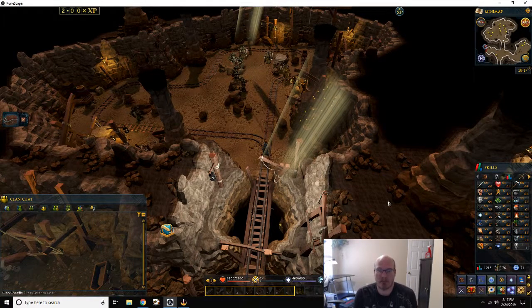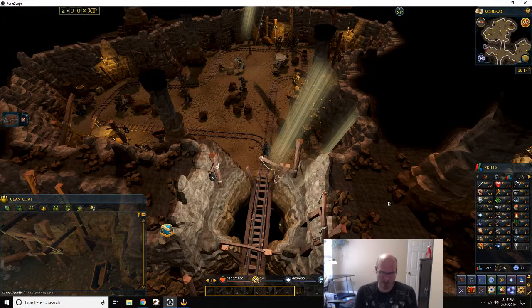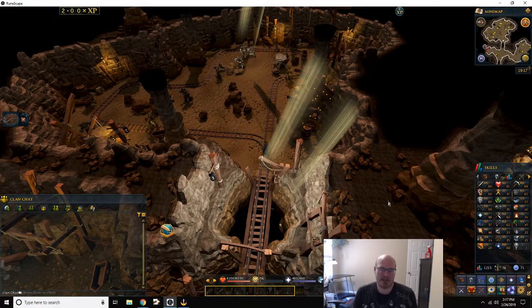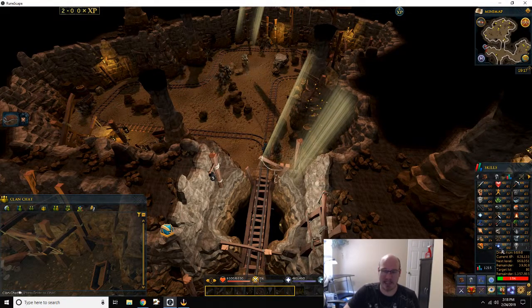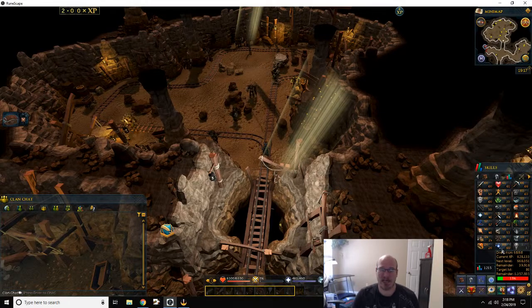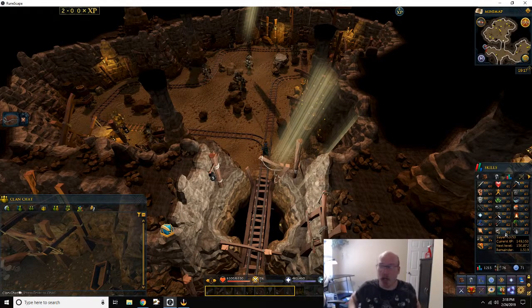From level 30 forward, go slaughter anything you want. If you see something that drops stuff that sells for a lot in the Grand Exchange, do that. Don't worry about finding the fastest way to level 99 — you'll get there eventually. Rushing one thing is going to burn you out quickly, which is what happened to me with Divination. I took it from level 29 to 68 in about 17 hours and it burned me out. Play around with it, have fun.